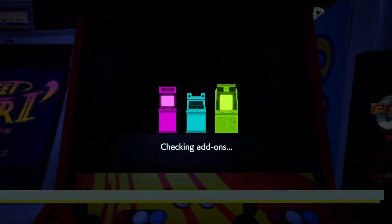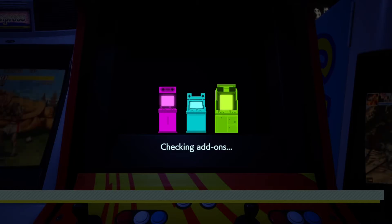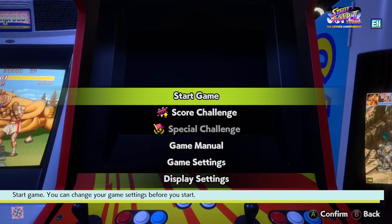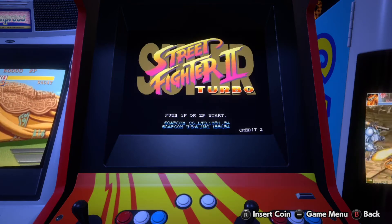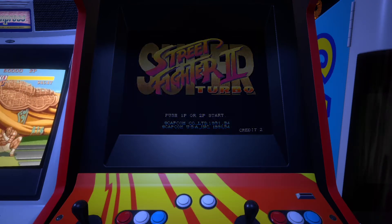Capcom Arcade Stadium wants to capture a bit of that magic by providing 32 of their arcade titles in one compilation, and make it feel a little more like we're actually there by providing 3D arcade cabinets that you can move between to select your games.